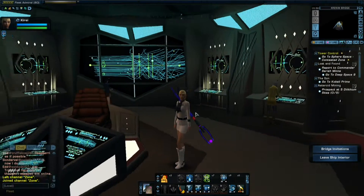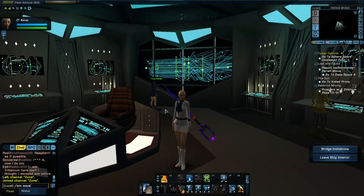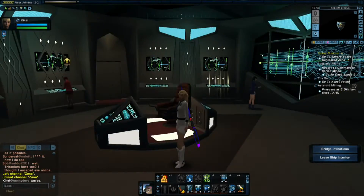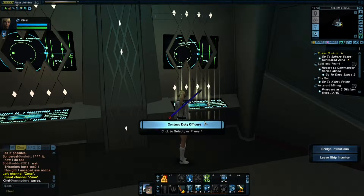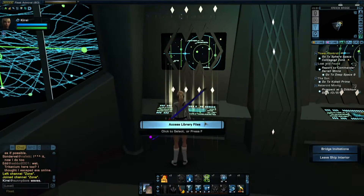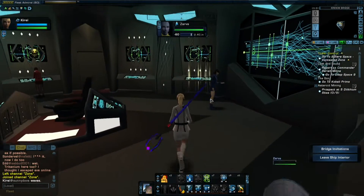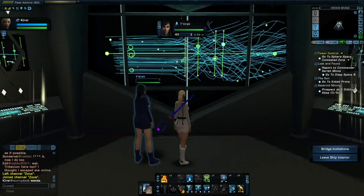We're going to take a look at the inside of the Krenim ship. Our science officer is going to do a little showing off of it. Over here we can contact our duty officers, and then over here is the library computer. Our engineer is just doing their thing, and our science officer is taking readings.